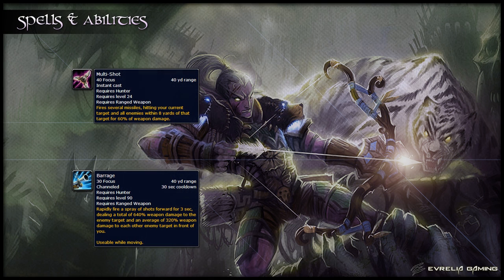For multiple targets, you have a few other abilities. Multishot is your main AoE ability — it does damage to all targets within 8 yards of your initial target and applies Serpent Sting to each target hit. Barrage is a talent that you'll take instead of Glaive Toss on fights with multiple targets. Barrage automatically turns you to face your target and fires shots at everything in a 40-yard arc in front of you for 3 seconds, doing heavy AoE damage.